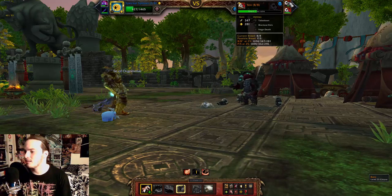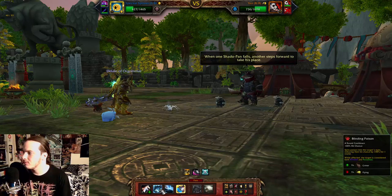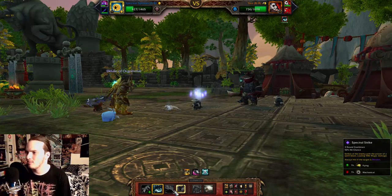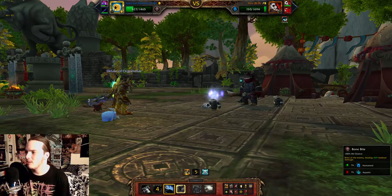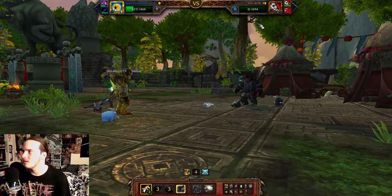Then Yen is going to come back out. We're going to stun him again by using Blinding Poison, followed by Spectral Strike, and then followed by Bone Bite. And Yen is taken care of.